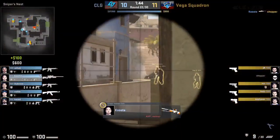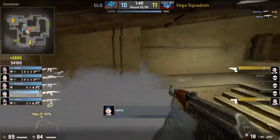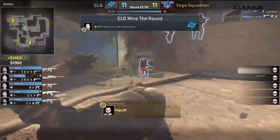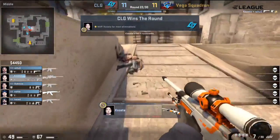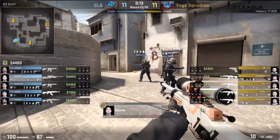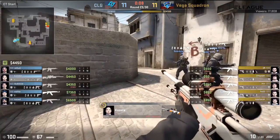Nice shot of the CLG coach there — for a moment we got to see the notes. Look at these anti-eco frags — don't we love these? They're spectacular, scintillating. 11 to 11, and CLG will be up against the buy. Vega Squadron having around $5,000 for pretty much everybody, so they're going to have comfort getting the AKs and full utility in. And so this is one of the more telling rounds because it's round 23 — a situation whereby Vega Squadron need to show a strong default or strong ability to take map control.